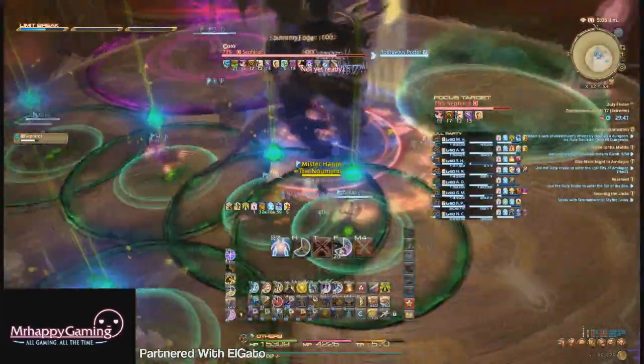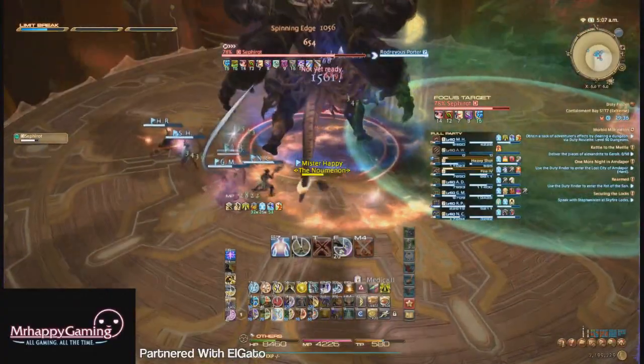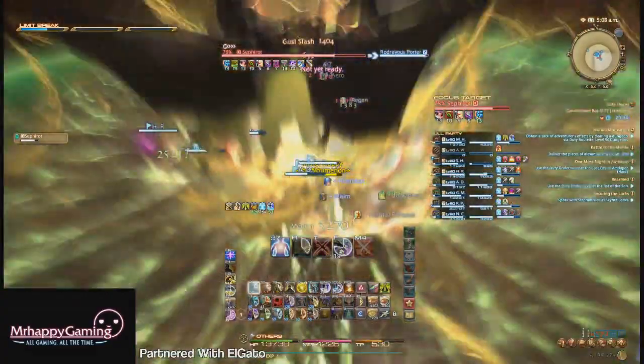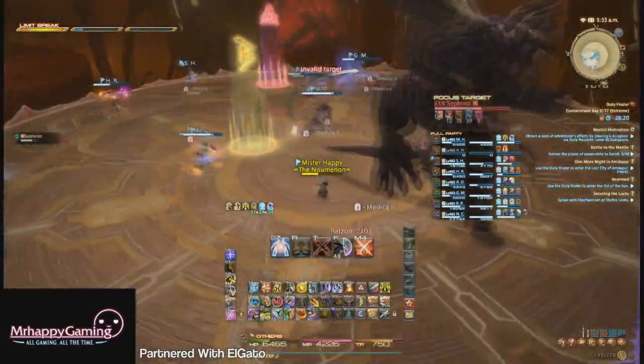Heal up after the AoEs explode. He'll do two more big AoEs, another big tank buster plus cleave, and then repeat mechanics 1 and 2 until he hits 65%. At 65%, Sephiroth will go into his ADD phase.